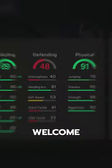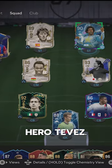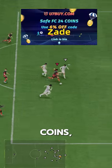Welcome to Baller or Bust, where we test FIFA cards so you don't have to. We've got UCL Hero Tévez — you can acquire him via SBC for 1.4 million coins. If you need coins, go to U7Buy and use code Zade for six percent off.